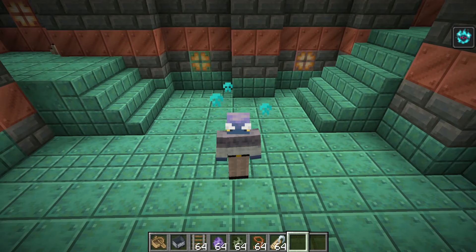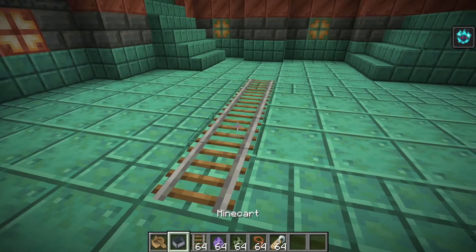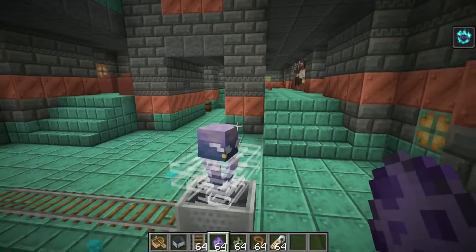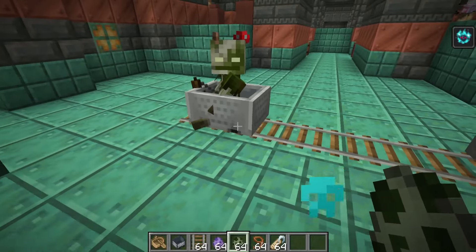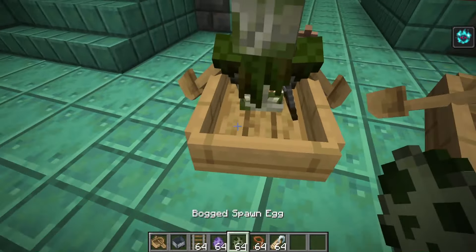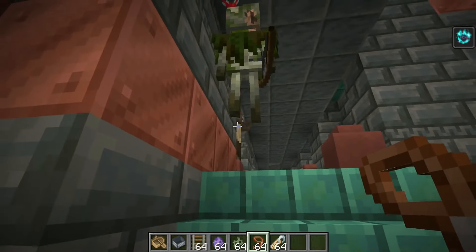Let's cover some quick myths: you can put both the breeze and the bogged in boats and minecarts. Setting up a minecart and pushing a breeze into it — there we go — you can fit breezes inside a minecart. And you can fit bogged as well. Trying a boat: the breeze goes in the boat, and the bogged does also. So these mobs can go in both. Can you leash them? You cannot lead either of them.